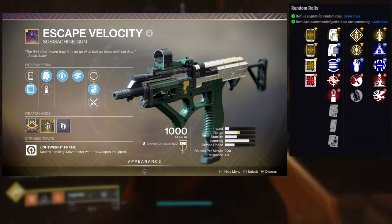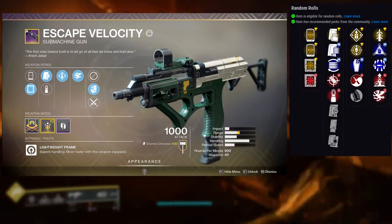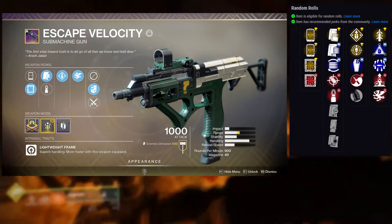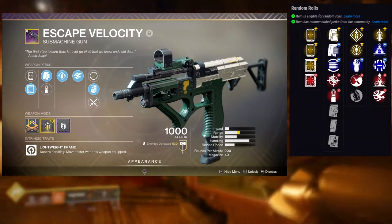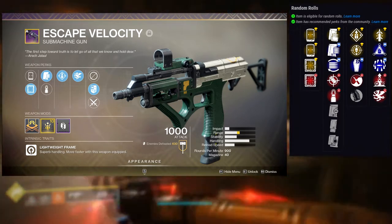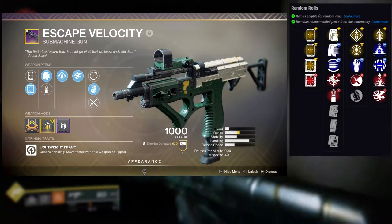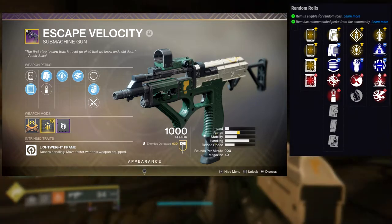Let's go right into it. The first column perks are Overflow, Threat Detector, Grave Robber, Zen Moment, and Hip Fire Grip. The last column is Quick Draw, Osmosis, Surrounded, Elemental Capacitor, and Vorpal Weapon. The god roll for PvE would be Overflow with Vorpal Weapon, and for PvP it would be Overflow with Quick Draw. Overflow is just so much fun — having 80 rounds on an SMG is absolutely bonkers.